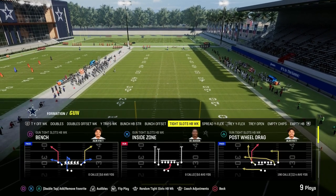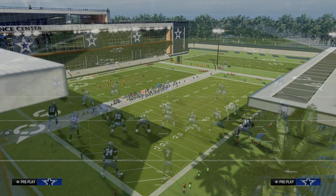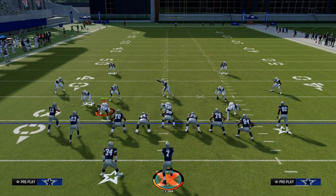Today we're going to be talking about the trail concept. This comes out of the Tight Slots Halfback Week formation, and the play we're going to be looking at is Mesh Spot. What we're going to do to set this up — and really what the trail concept is — is essentially a variation of a slant post or shallow concept.